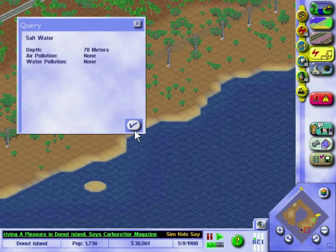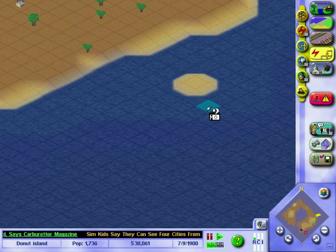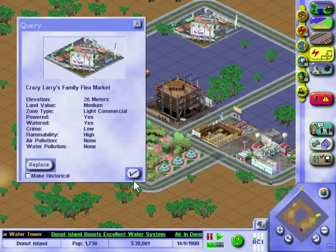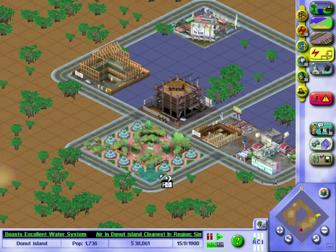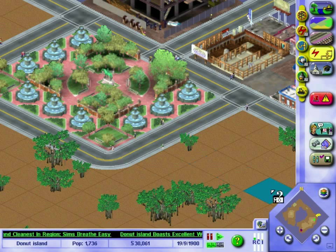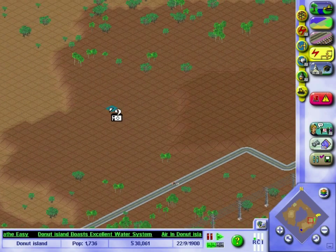I'm sure we can't make the salt water drinkable — looks like we can't. Look at that — Random Island. Donut Island boasts excellent water system. What's that? Crazy Larry's Family Flea Market. Wait, you're building two now? Crazy Larry's third — oh god, Crazy Larry's building a fucking empire here. It's a shame he puts all three of his flea markets next to each other, so they're just going to compete hard.